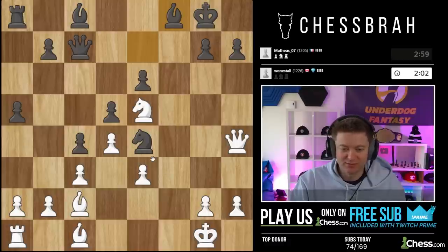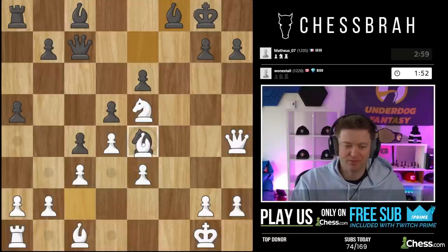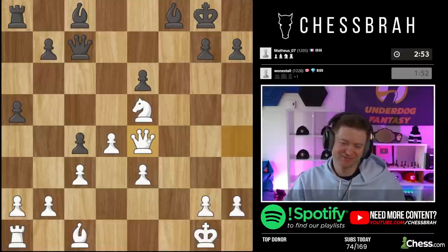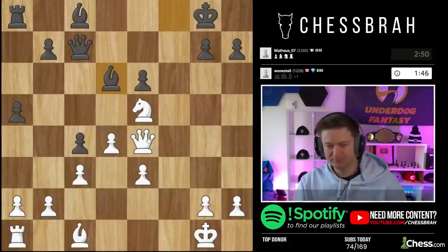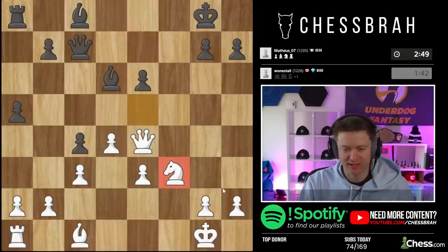I am going to win a pawn here. It's not the end of the world for him because his position is still decent. There's no way I'm going to get this tactic to work because this knight is just chilling there, so we'll take — we got one pawn. Never trade the knight — I don't want him to take and double my pawns. My next move is here — I want to bring the rook over.